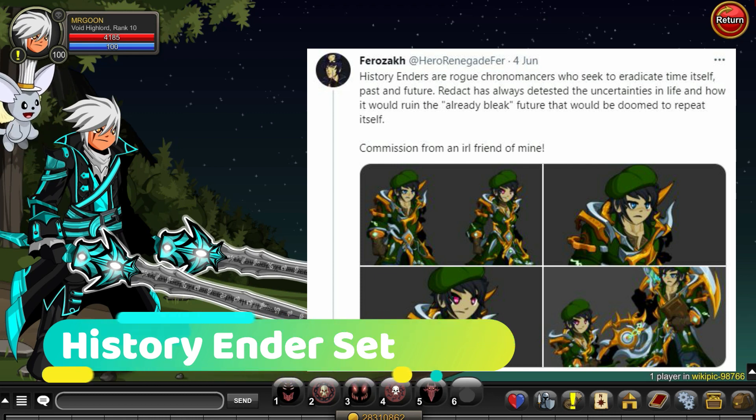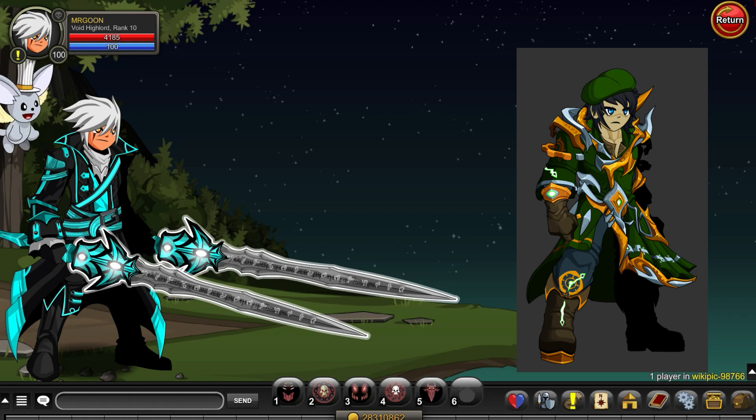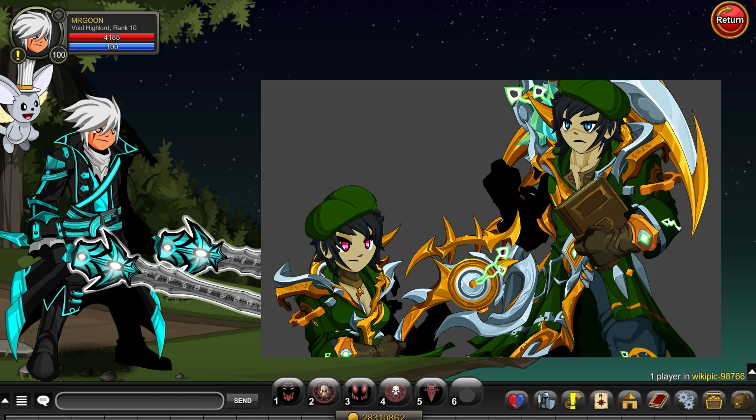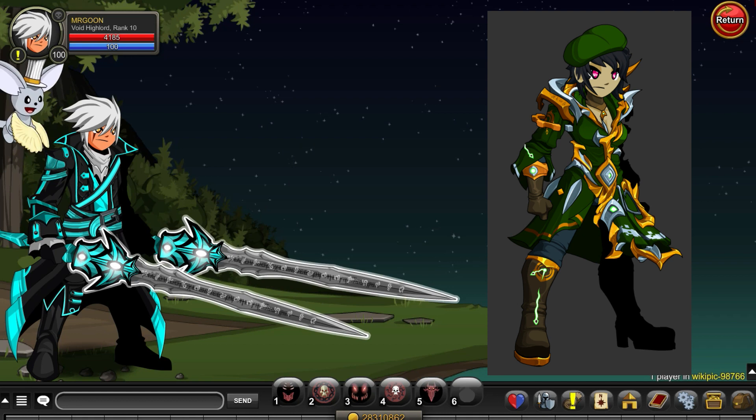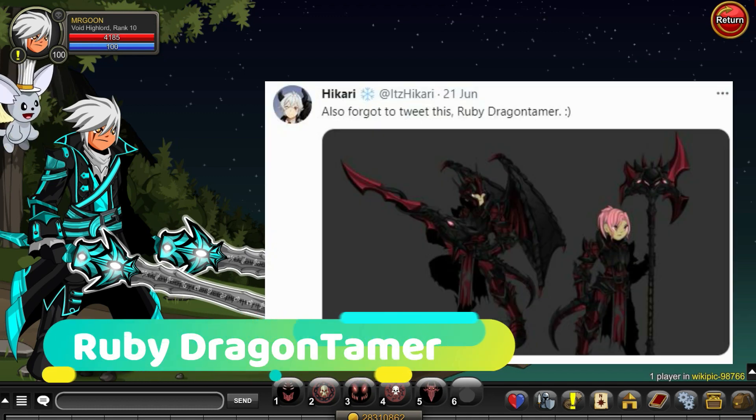Next up is this History Ender set. No idea whether this would make its way into the game as it looks like it was done as a commission. But of course we know from past experience that commissions do sometimes make an appearance, so we'll have to see if we get any more updates. I do really like it and it is going down that Chronomancer kind of way. With the updates we could be having in the future, this would fit very nicely into where the game could potentially be heading with some storylines.